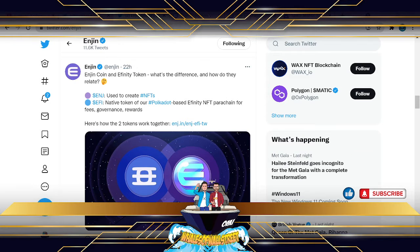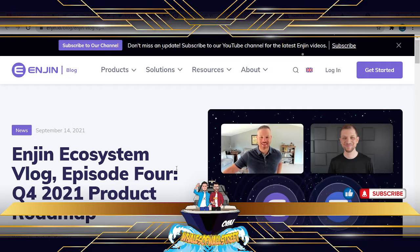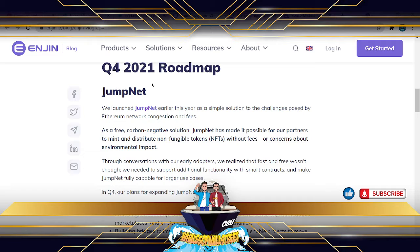A few updates on Enjin before we go into the chart. A couple of items here around the roadmap updates for Q4 2021. I thought I'd pull out a few games based on some of these updates to give you an indication of what's going on on the Enjin blockchain and how they are helping gaming platforms go an extra step into engagement, playability, and in-game earning. This Q4 2021 roadmap update builds off the back of our intro video.